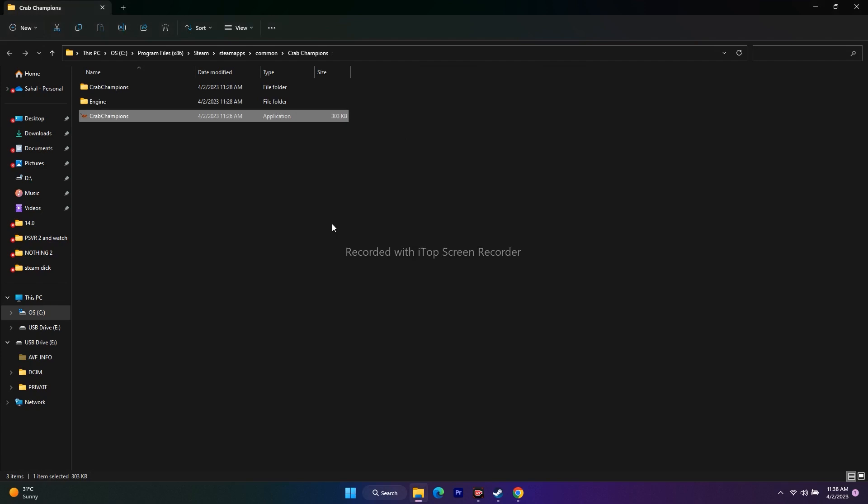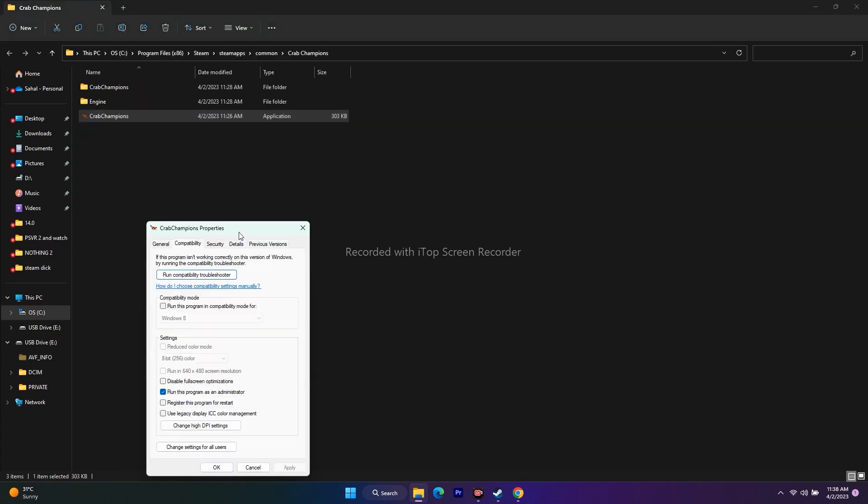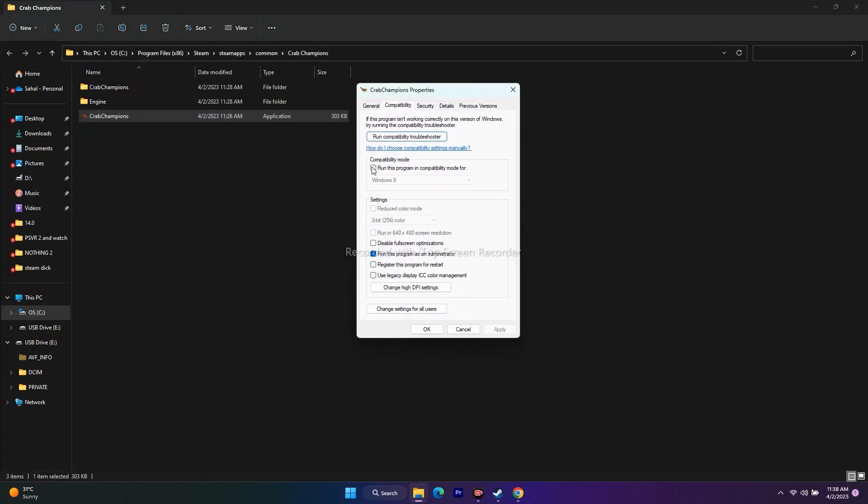For some users, running the game in Compatibility Mode also worked. Right-click the executable, Show More Options, Properties, Compatibility. Check 'Run this program in compatibility mode' and set it to Windows 7 first, click Apply and OK. If that doesn't work, change it to Windows 8, apply, and try again.